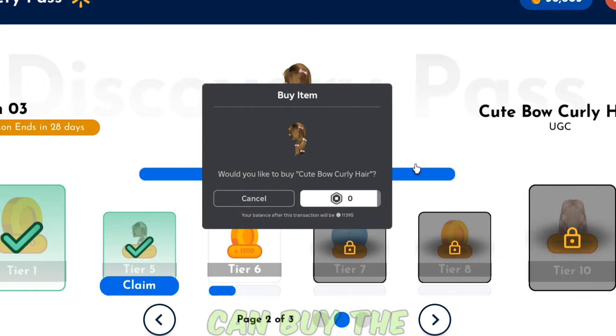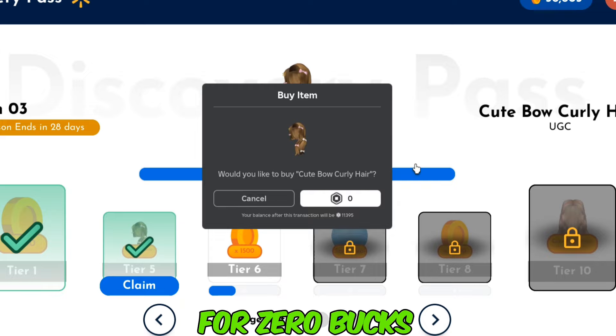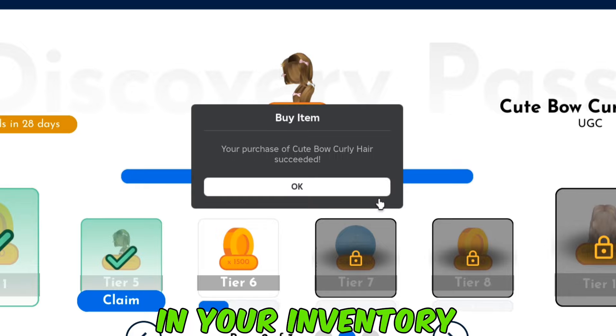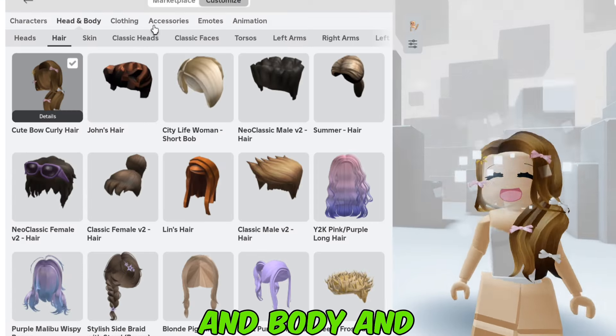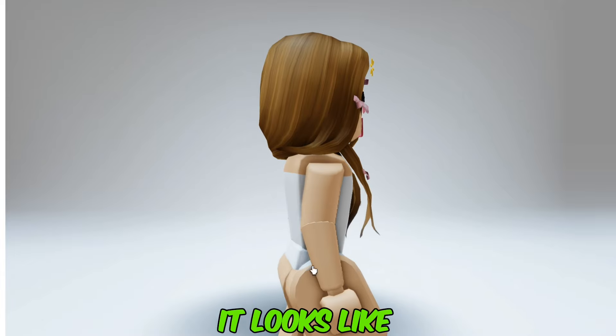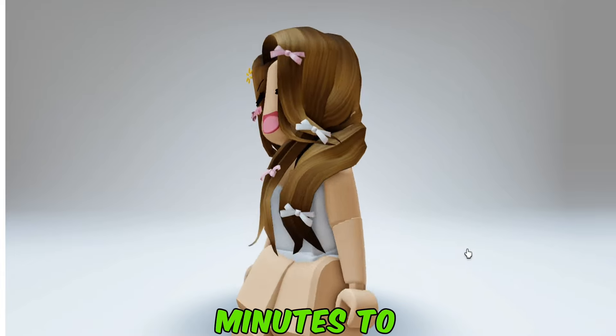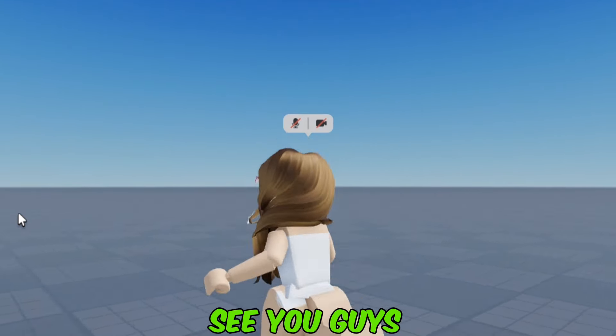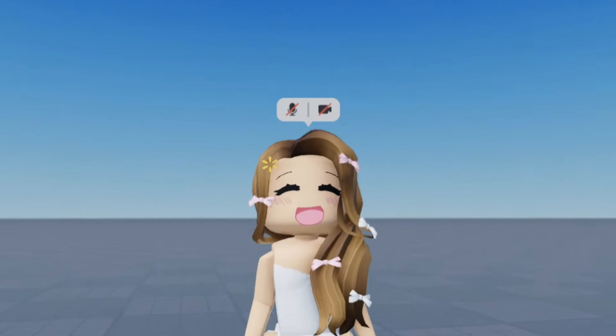So now you can buy the cute bow curly hair for zero Robux. Once you buy it, it should be available in your inventory. It is in Head and Body and Hair. Here's how it looks like. It takes 10 minutes to get, so go get it now. Please like this video and subscribe, and I will see you guys in the next video. Bye everyone!